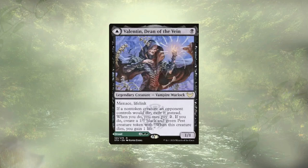A nice way to get a little bit of cheeky damage in, and generate some pests for just doing what we're doing already. Following that up, we have Valentin, Dean of the Vein — another menace creature with a little bit of lifelink, so we're going to gain our life and chip in a little bit of early damage. If a non-token creature an opponent controls would die, it gets exiled instead. And at that moment, we could pay two and create ourselves a pest.